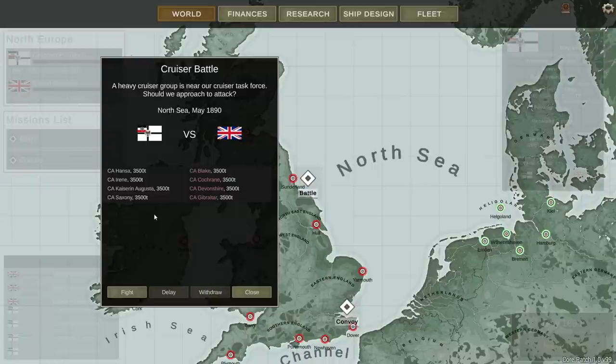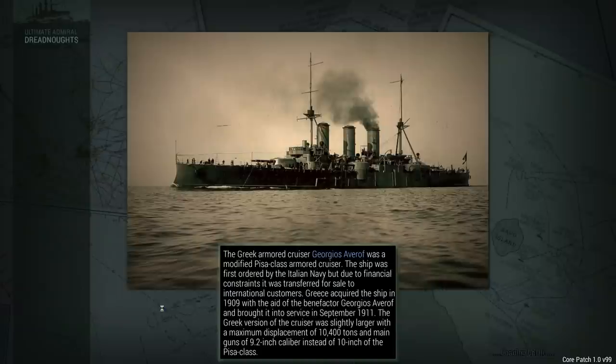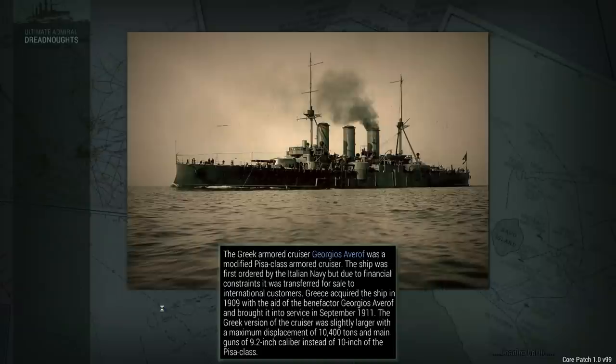We also have a sort of standard heavy cruiser fleet action off the coast of Sunderland — perhaps our armored cruisers are moving in to bombard the British town, and four British armored cruisers will intercept our four German armored cruisers. We're going to look at the cruiser battle, but let's take a look at the convoy fight first. I would like to withdraw, but I can't, so we're going to go ahead and jump in here and fight it.